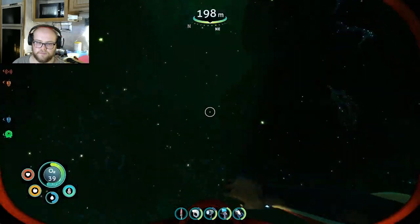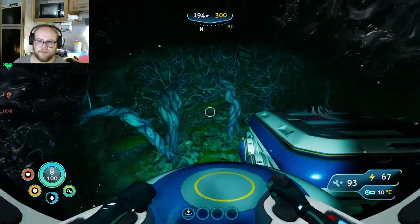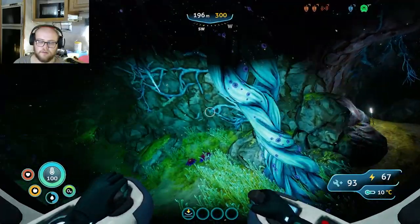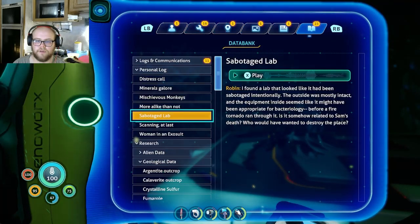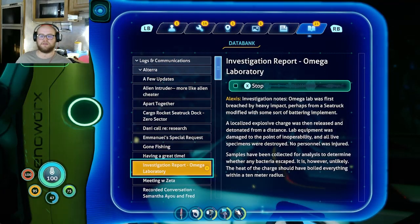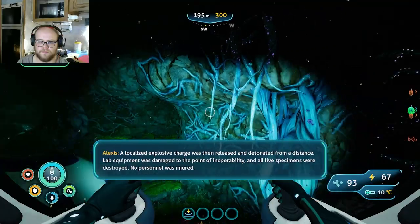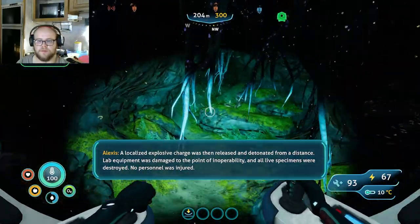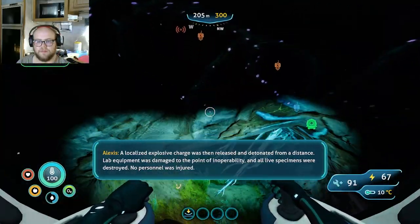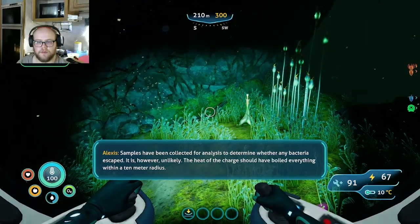Alright, the question then comes down to — is this all? Doesn't look like it. Let's find out if we found anything. Without spy penglings: scientists may have never discovered that penglings incubate their... Investigation notes: Omega lab was first breached by heavy impact, perhaps from a sea truck modified with some sort of battering implement. A localized explosive charge was then released and detonated from a distance. Lab equipment was damaged to the point of inoperability, and all live specimens were destroyed. No personnel was injured.